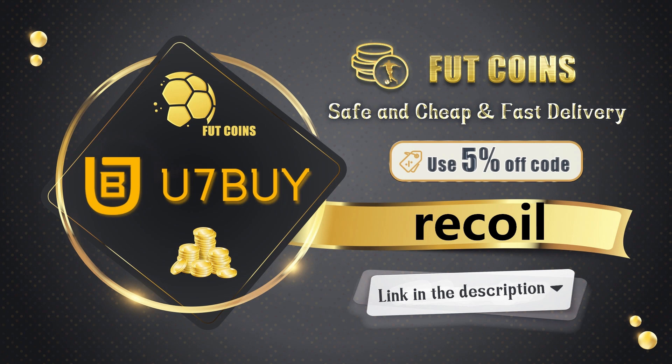First of all guys, if you are looking to get any FIFA coins, check out U7Buy. They're giving away 10 million coins and some of you may even get 14% off. Just make sure to use code RECALL when you purchase to enter in and get your extra 5% off.